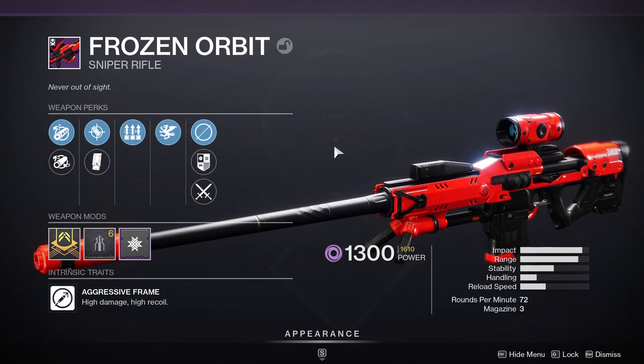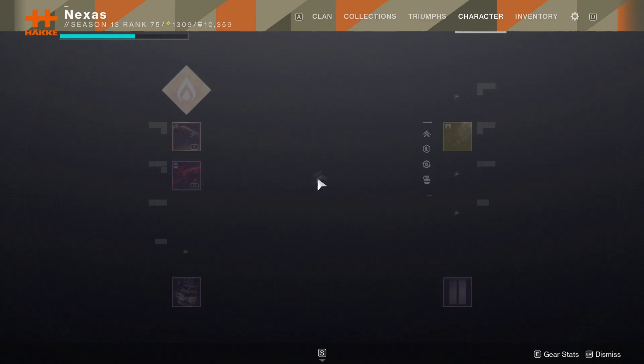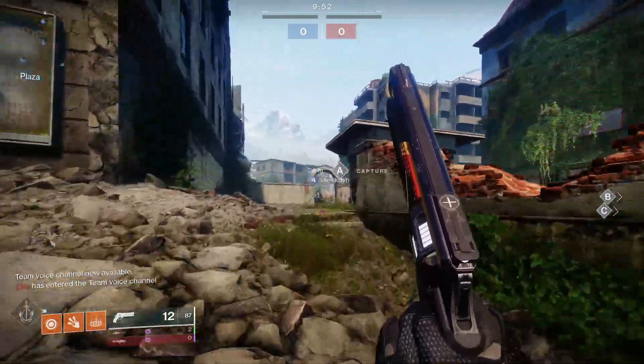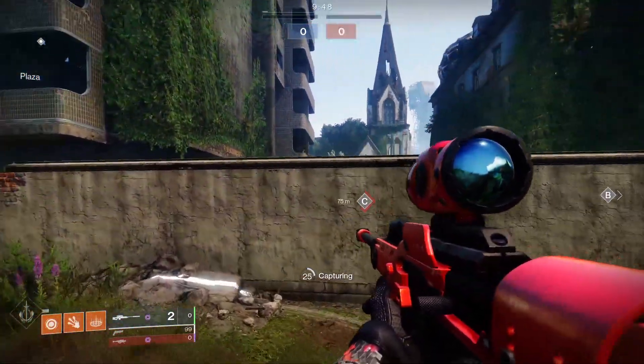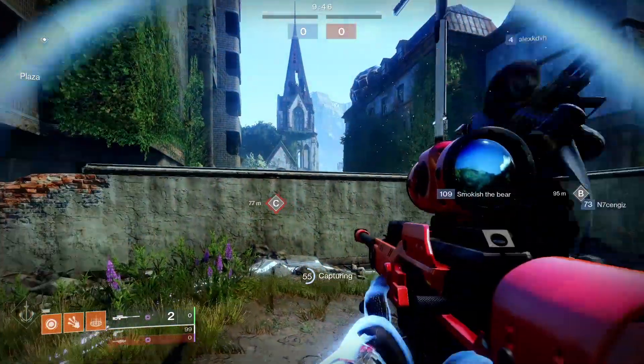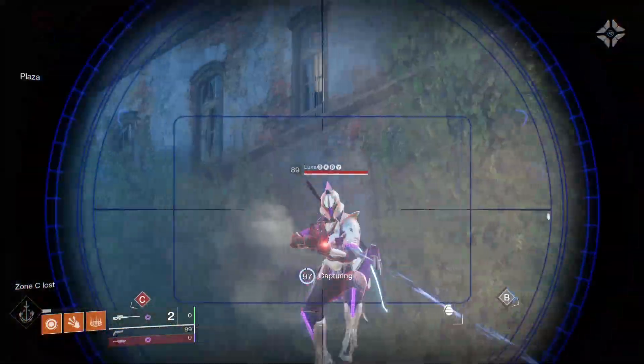Let's go in and try out the Frozen Orbit in a bit of PvP. Alright, so we are going to be on Widow's Court with our Frozen Orbit. This is what it's going to look like — the weapon itself should be super sweet. 72 RPM, Vorpal, all that sort of goodness.